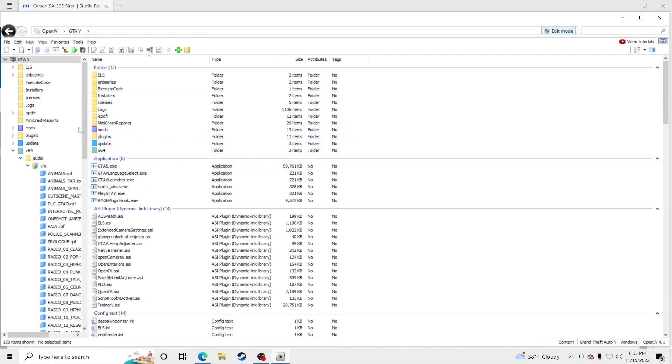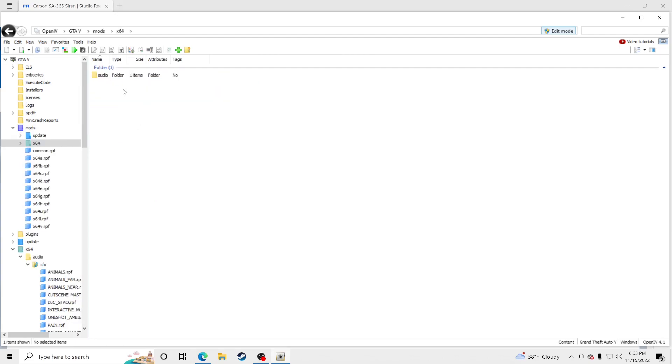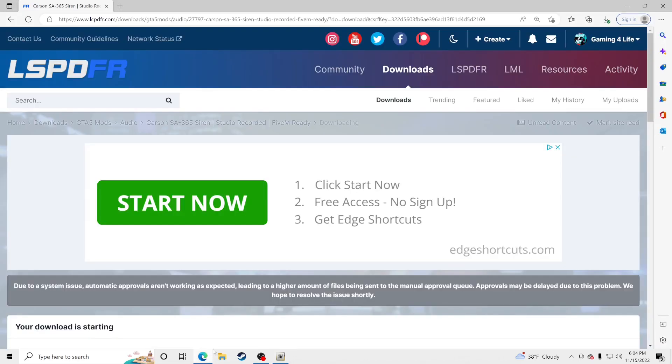Now go inside your mods folder, go to x64, click on that, go to Audio, go to SFX, and stay right here. We just downloaded that file from Baker X Goodie.